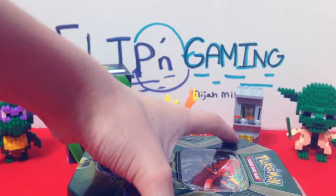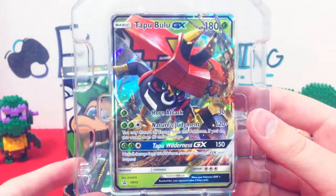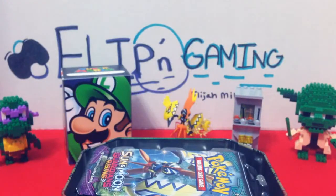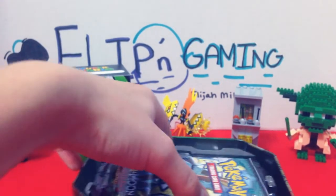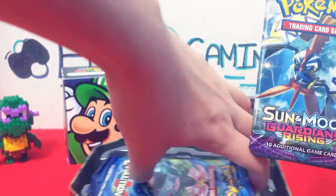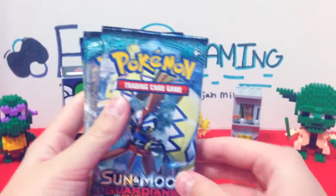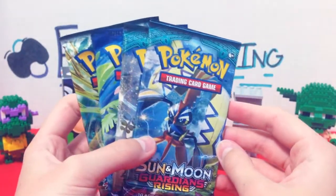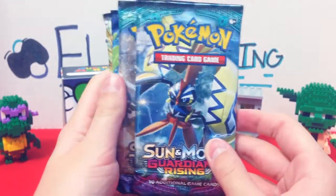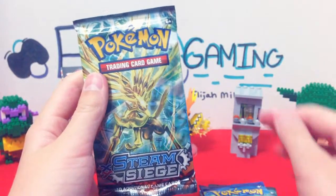Alright, let's get this open. Get the Tapu Bulu promo card out — there it is. I'll sleeve that later, let's put that to the side. Let's get the code card out, and right off the bat we have a Tapu Koko — it's a Sun and Moon Guardians Rising booster pack but it has Tapu Koko on the front. We actually ended with a Tapu Koko booster pack in the last video and it gave us an awesome pull, so I really recommend you check that out. What we have in this tin is a Sun and Moon Guardians Rising booster pack, another Sun and Moon Guardians Rising booster pack, XY Evolutions, and an XY Steam Siege.